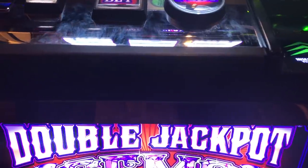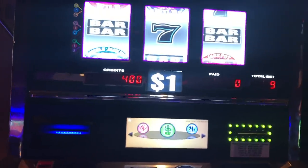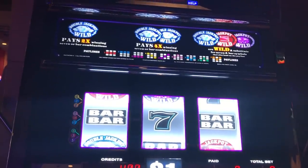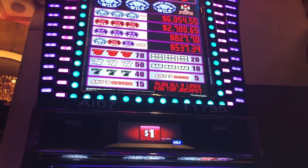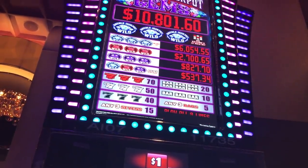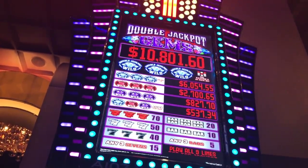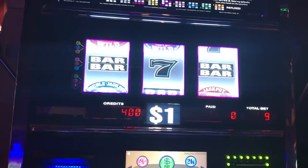NJ Slot Guy here from Golden Nugget Atlantic City in the High Limit Slot Room. We're going to give the Double Jackpot Gems a shot. It's a dollar machine, $9 spin, nine lines. There's sequences of wild gems that can pay you. If you see any three of them, it's $5.37 on a progressive, the purples are $8.27, the reds are a jackpot, the blues are a jackpot, and if it comes out on Payline 9 it's the top jackpot of $10,000. Pretty cool game to play when it pays out.